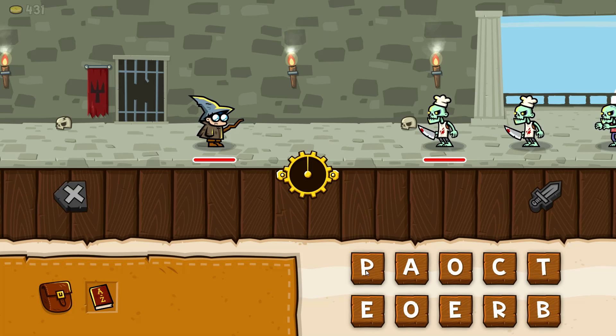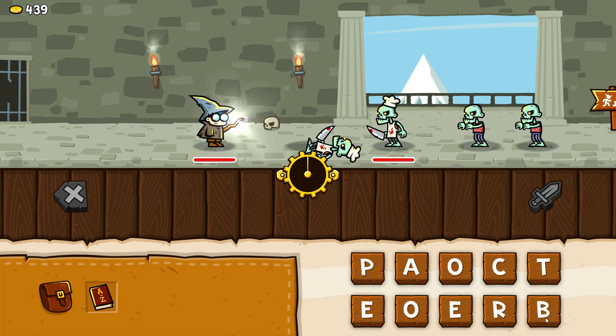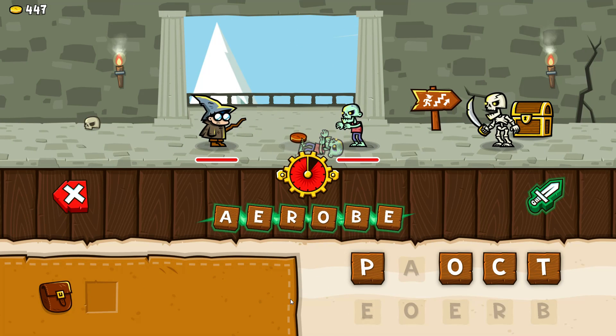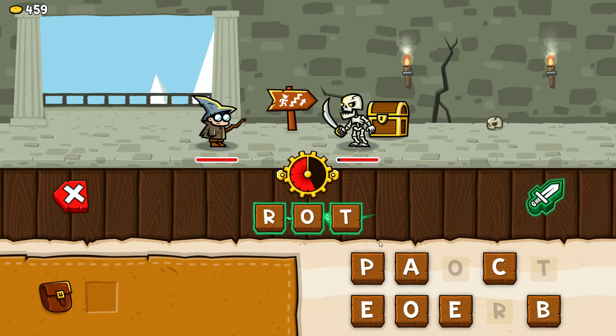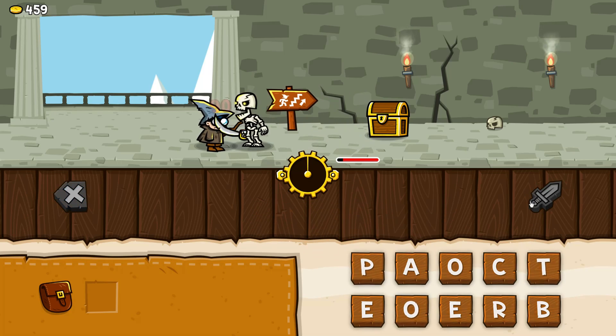I'm taking these guys on on floor seven. I tried 'par,' 'pat,' of course — I don't know what letters to use. There's a new monster: 'Angry Bones — tied bones connect to the knee bone.' This guy has 2,500 health, attacking every 10 seconds. I made 'rots,' 'pot' — and I got killed.